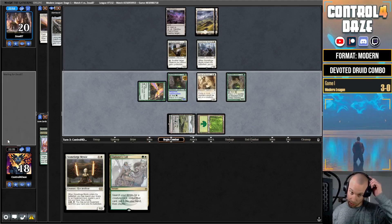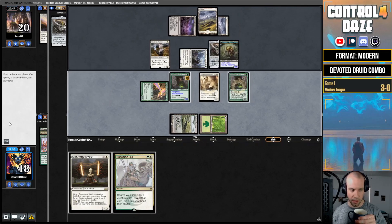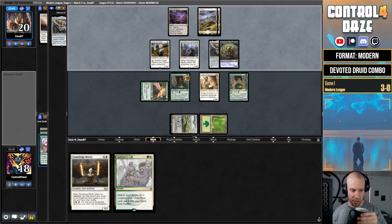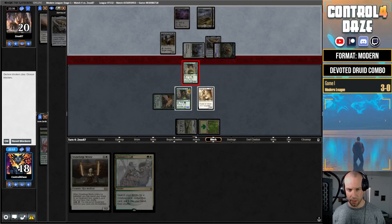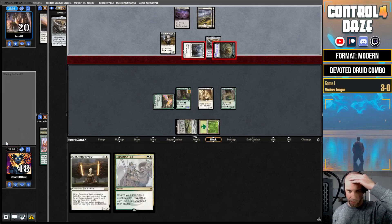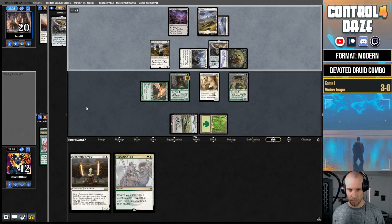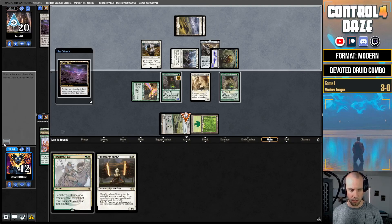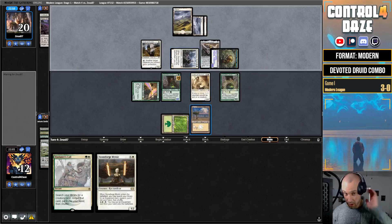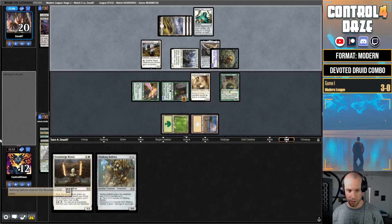They try to Solitude down the Druid, discarding a Leonin Arbiter — we use Tyvar's Stand to protect it. It doesn't get exiled. There's the Vizier, and we'll have a second Devoted Druid out this turn. We're just a white mana source away from killing here. Second Druid, they have two cards in hand — we'll pass the turn, just needing to dodge them getting rid of the Vizier. They play the Cauldra — a little strange they didn't put the Cauldra in and swing on their turn. Tyvar's Stand is actually pretty strong in this deck — really strong.